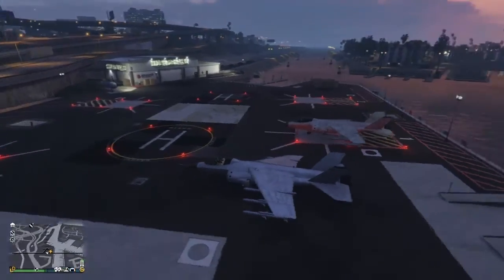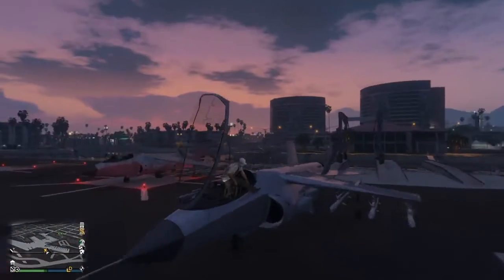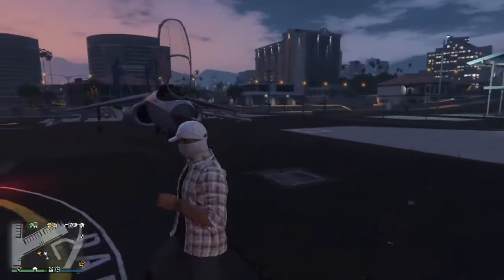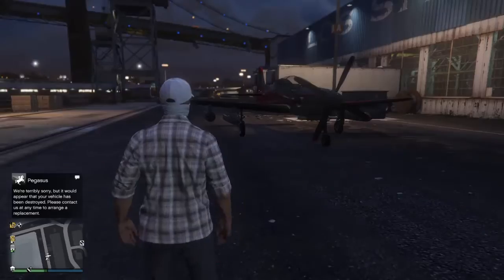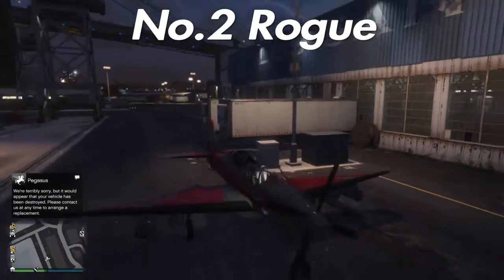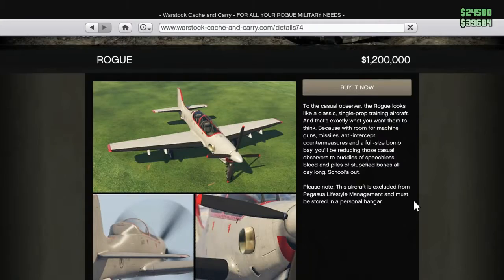That is the Hydra. It's a really good plane — I say get it. It's not better than a Laser, but it is worth its price. Coming in at number two, we have the Rogue. The Rogue costs a measly 1.2 million. Now if you want to upgrade it and put some homing missiles and upgrades on it, it will set you back to 2 million. But for a plane that is really good and really agile, it is totally worth it — trust me.